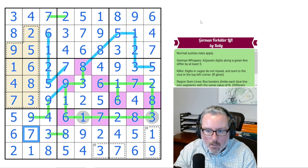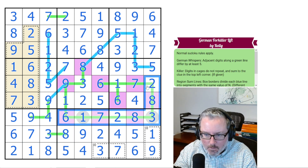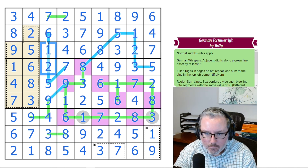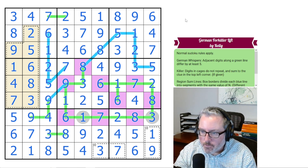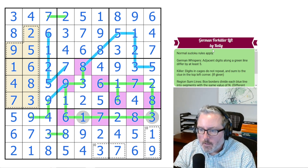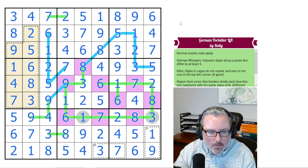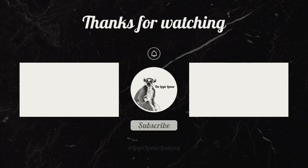That was a great puzzle. It flowed really well — starting mostly in the German whispers and then into the region sums. Anyway, German Fork Killer Lift by Kelly. Excellent puzzle. Hope you all enjoyed it. I'll see you in the next one.